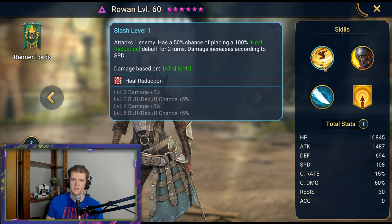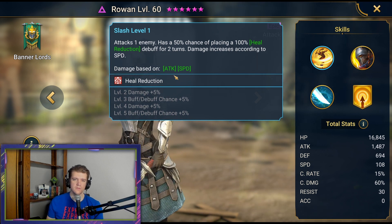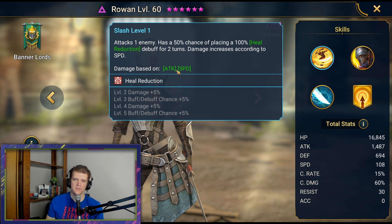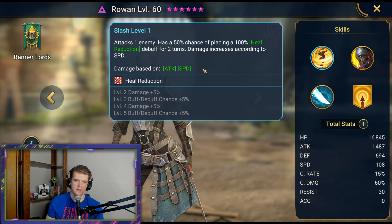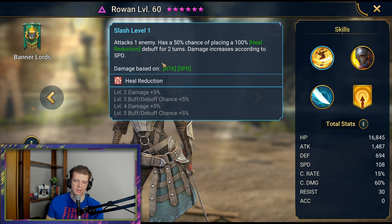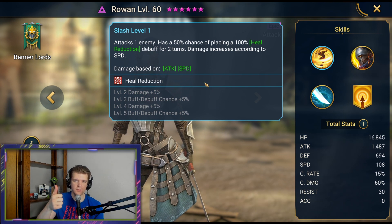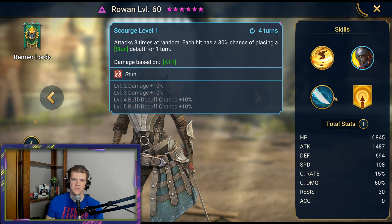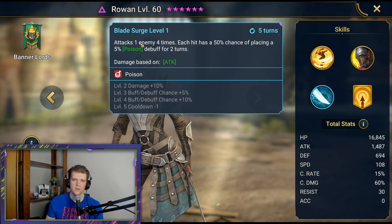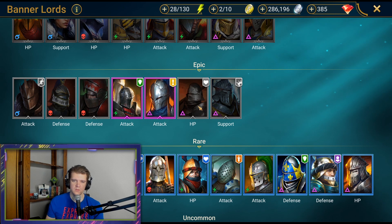Rowan's actually pretty interesting because I believe she's the only character that has damage based off speed, and I think that's really cool. Stuff like this is really hard to speculate on in this game because I don't have the modifiers — what if this is like a 0.01 modifier? The only thing I can do is look to someone that has built her with a ton of speed, or try her myself. But she does have a pretty cool A3 — attacks one enemy four times, each hit has a 50% chance of placing a 5% poison. She's a Void Epic though, so kind of hard to get.